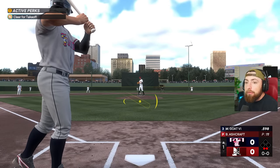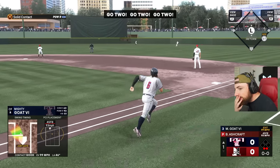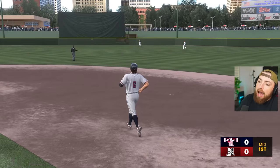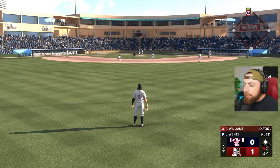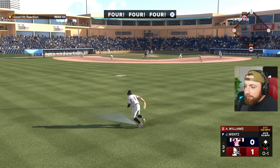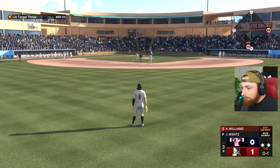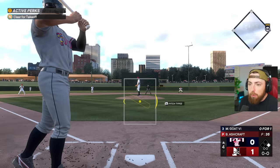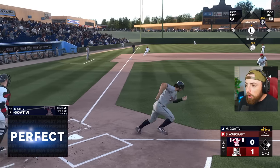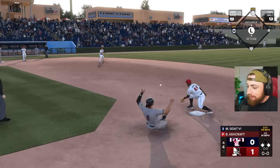Our batting average is actually down below 600 now. We gotta get some hits. Down by four. Please, Mighty, do something — get a hit. Good take. Just gotta be calm with it, get my pitch, swing on time, and crush it. That was a pretty good swing — only a base hit, but the exit velocity was 106. That arm sleeve — 100% worth it. Don't buy the diamond one unless someone can tell me why having one extra arm strength is worth 28,000 stubs. I still think the gold is the way to go.